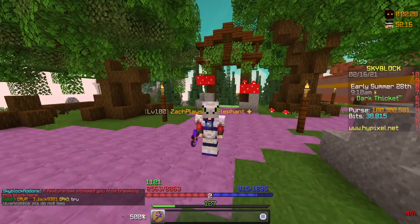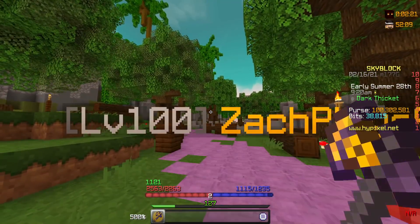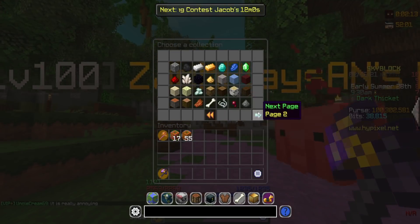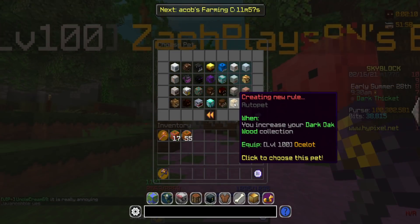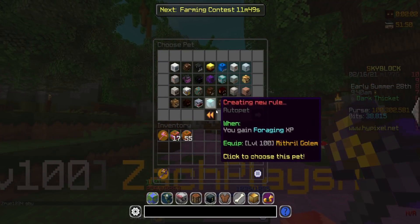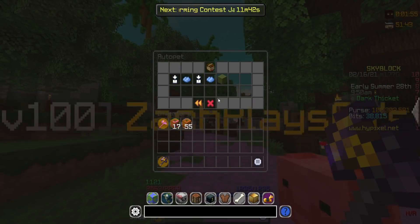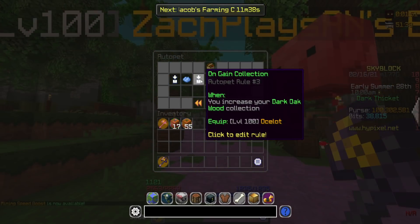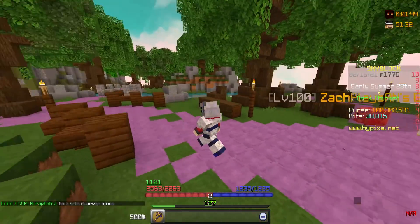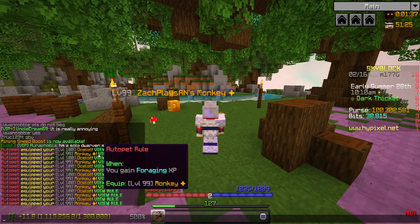And it doesn't only work on farming — there are a few other ways this can work, and it also works with foraging. For example, let's say I wanted to come in here and chop some dark oak wood for my foraging XP. If we go ahead and make a new rule: when I collect dark oak wood, it's going to equip my ocelot pet, which gives me 30% more foraging XP when breaking blocks. And if we set it so that when I gain foraging XP I equip my monkey — it basically just switches back and forth. So on the collection trigger it equips the one that gives you XP, and on the XP gain trigger it equips the one that gives you more drops. Now when I break a tree, you can see for every block it switches back and forth instantly between my two pets.